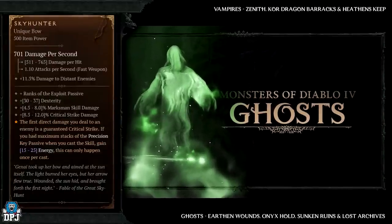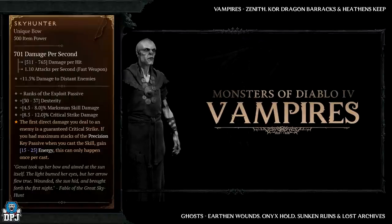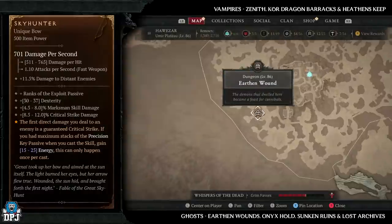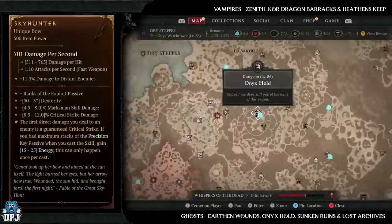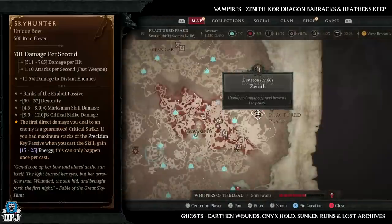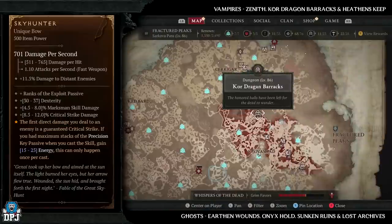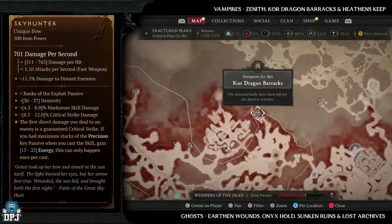Next up we have the Sky Hunter, which has increased drop chances from ghosts and vampires. Ghost dungeons: Earthen Wound, Onyx Hold, Sunken Ruins, and Lost Archives. Vampire dungeons: Zenith, Core Dragon Barracks, and Heathen's Keep — great dungeons there, so do what you gotta do.